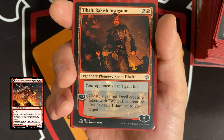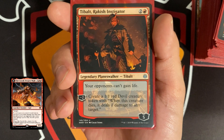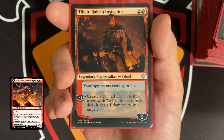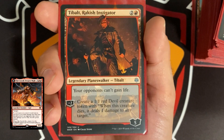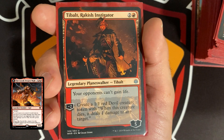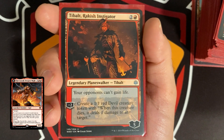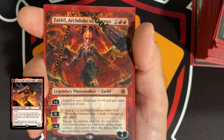You can minus two to create a 1/1 red devil creature token — when this creature dies, it deals one damage to any target. With our commander out, we're averaging a minimum of four damage, but we can very easily do eight to 16 instead. We also have Zariel, Archduke of Avernus.